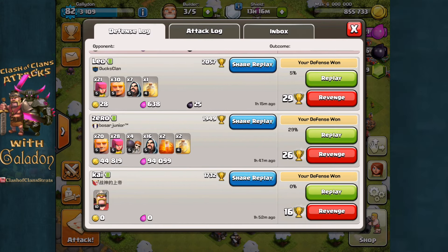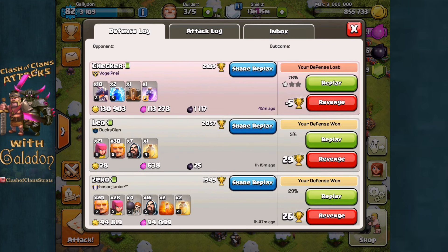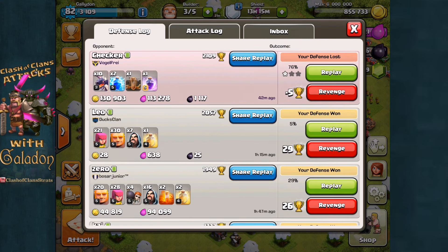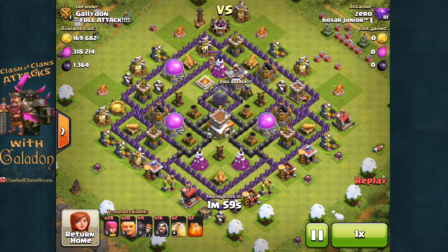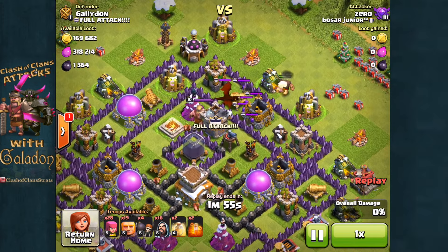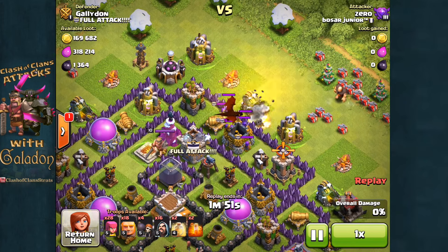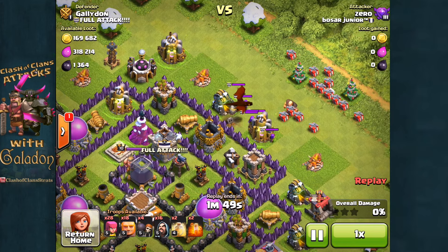Now we move on to the defense log — half of farming is not losing too much on defense. Annoyingly enough, I got hit three times before I got a shield; only the fourth time did I finally get one. Maybe my base design is too good, or these attacks are just too bad — but this one absolutely killed me: 29% damage, one percentage point away from getting a shield.